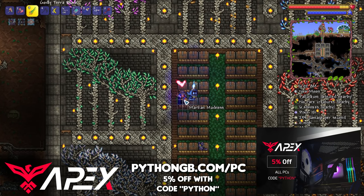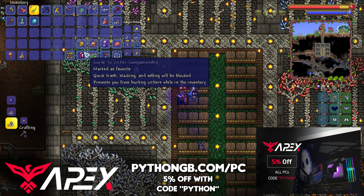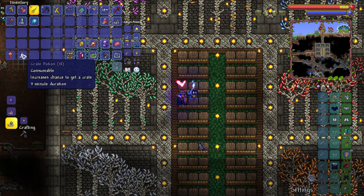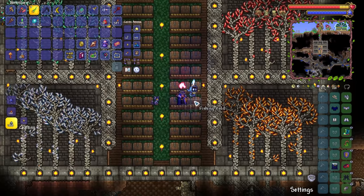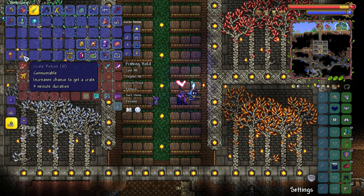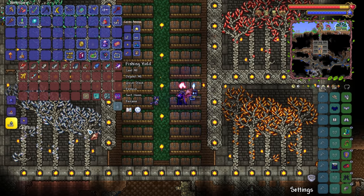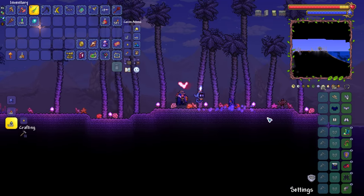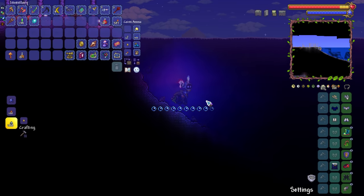Today we've got ourselves a bunch of little odd jobs to do. One of the things I want to do is make the regenerative hood for the Spectre Armour set. Secondly, I'd like to get myself up to 100 crates. In the last episode we discovered we've got 37 crates currently sat in our chests. We've got ourselves a whole bunch of crate potions because I just had amber coming out of the wazoo. If we were to go to one of the oceans and pick up some coral, we might just be able to get some cool things on the go.